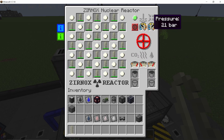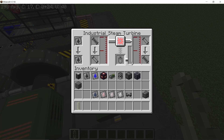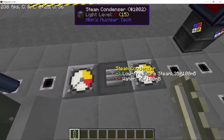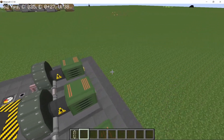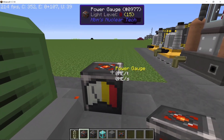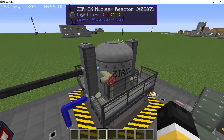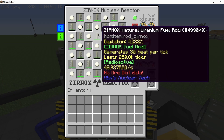We're going to use the natural uranium fuel rod first, as it's the easiest fuel rod to craft without processing uranium further — just uranium billets with an empty fuel rod. Fill up all 24 slots and now we can start the reactor. There's no control rod or anything like that; just turning on the button will increase pressure and temperature and we'll start producing steam and power, which is constant and doesn't fluctuate. Right now we're producing 700 millibuckets per second of super dense steam.